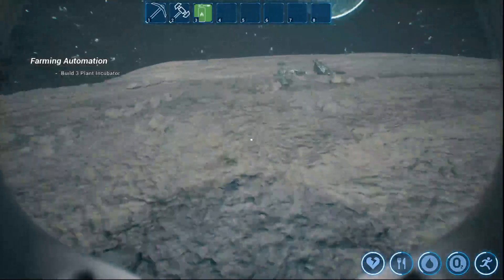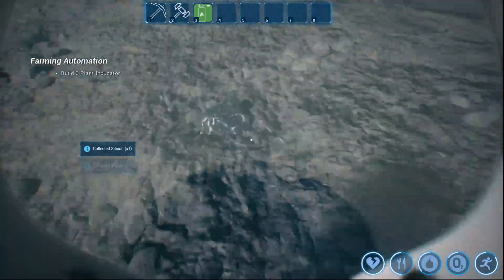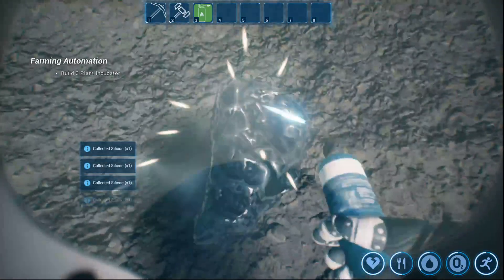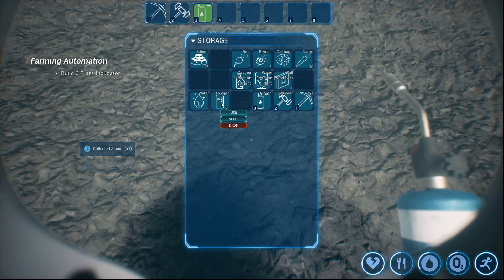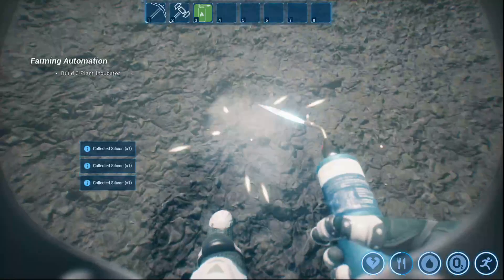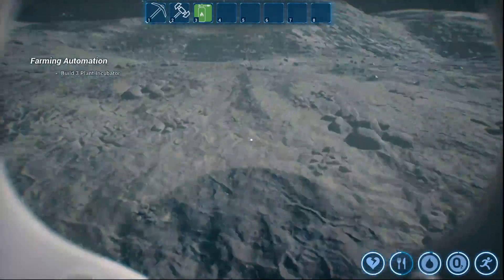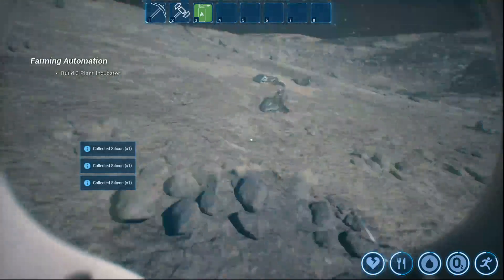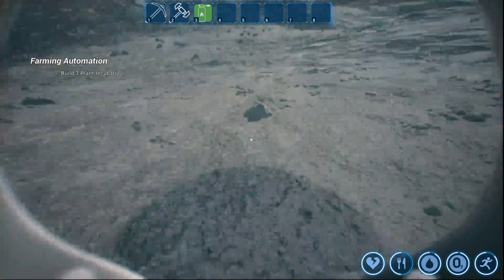We're gonna go set this up but I need to get this cooking. This is not exactly fast to manufacture. Maybe that building base over there — maybe I should have built near it. I don't know if that area was flat or not, how flat it was. 42 — we can do, we could do better than that.